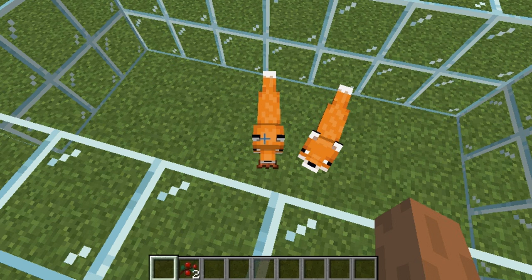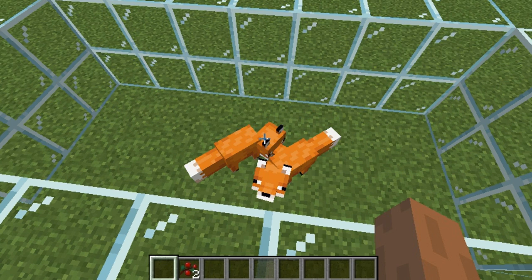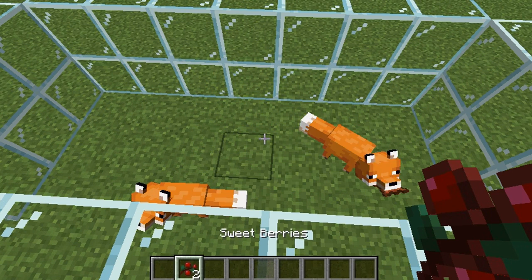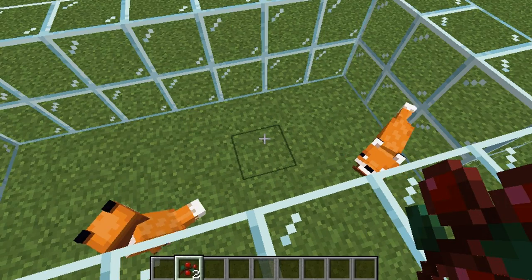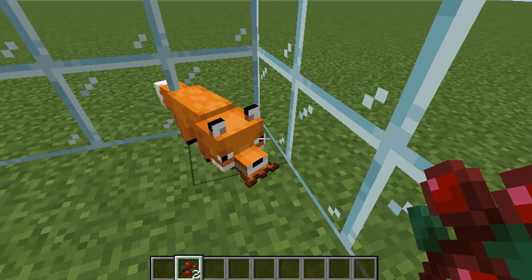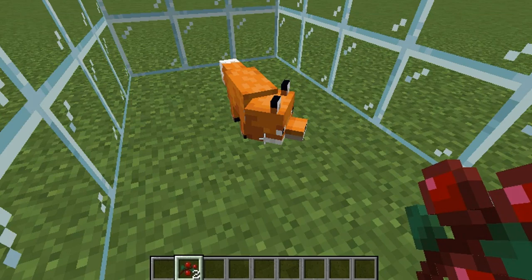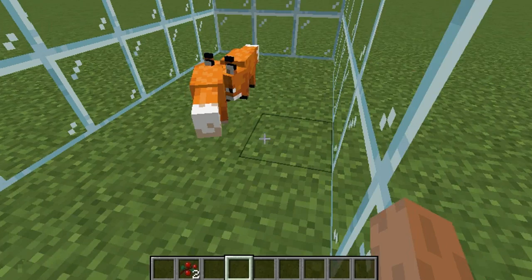Hey guys, this is Hinyo and welcome back to another how-to video. Today I'll be showing you how to breed foxes. What you need are sweet berries — just sneak up to them and feed them. They're gonna get hearts, you're also gonna get hearts, and then they should breed.